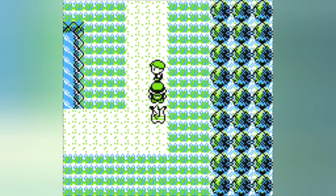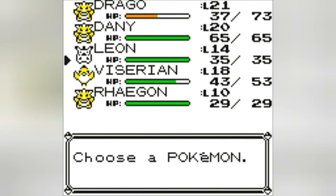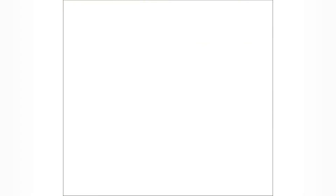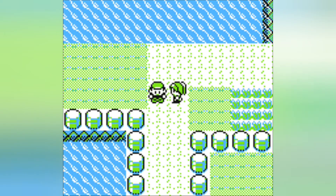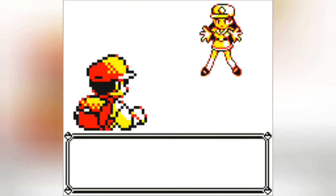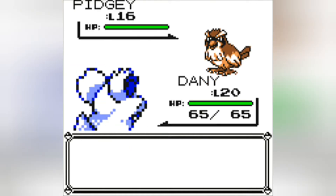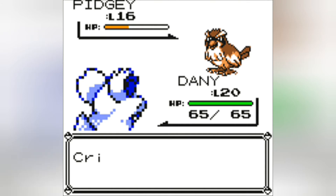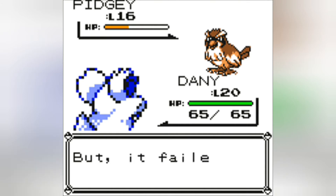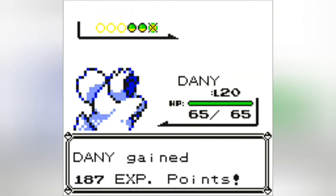Do we have another couple here? We'll go ahead and let Danny take the lead on this one. I don't really give her a lot of time to show how badass she can really be. Junior Trainer, another one. Pidgey. Danny's got this — we'll go ahead and just use Scratch. God, I hate those accuracy-lowering moves. They're so frustrating.